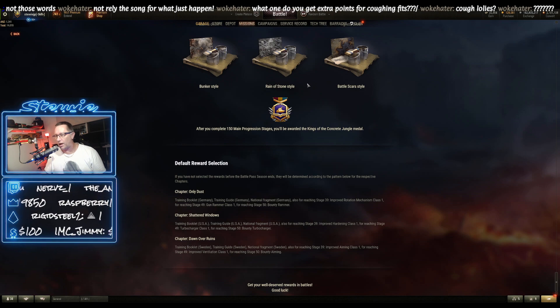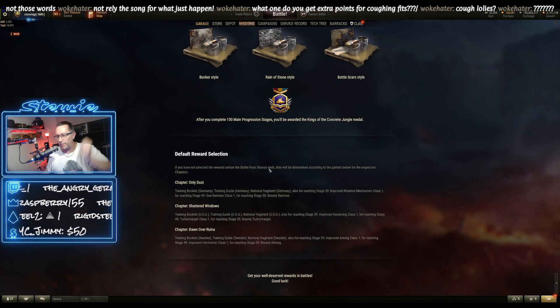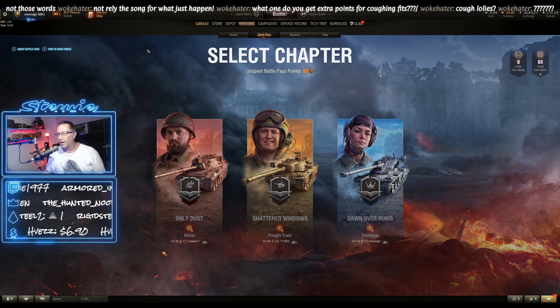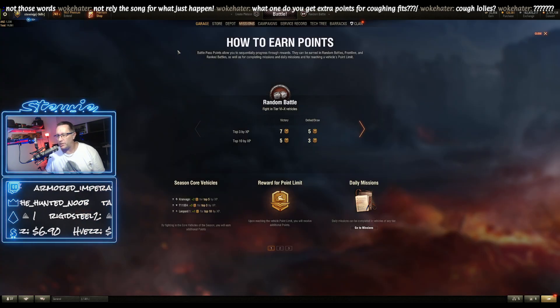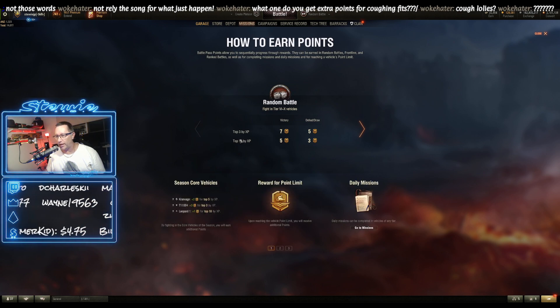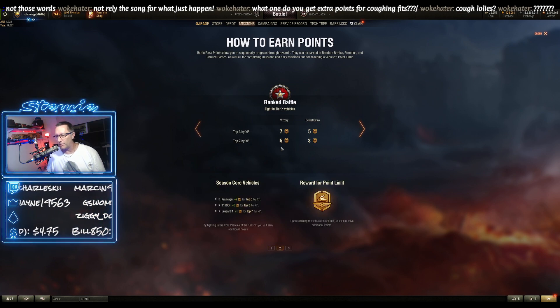More rewards — styles. There's some information on this page about the three different chapters: Only Dust for the Leopard, Shattered Windows for the American tank the E4, and Dawn Over Ruins for the Swedish tank, the Cranwagon. How to earn points — in random battles, seven points for a win if you're in the top three, five if it's a defeat or a draw. There's also ranked battles, which is exactly the same. It's top ten in Randoms and top seven in Ranked.